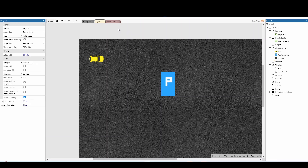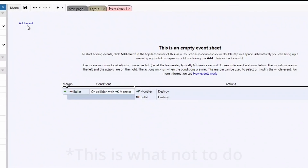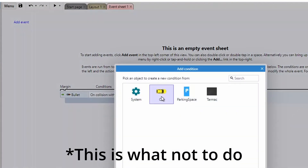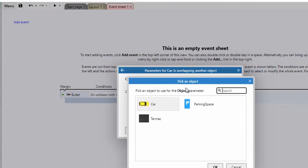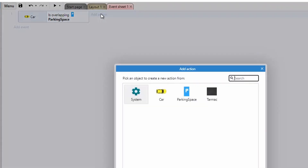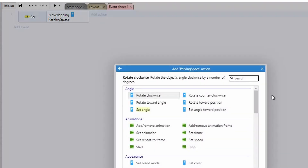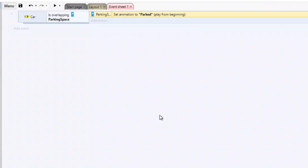When it comes to coding this, we use the event sheet. The easiest way to set this up is by checking if the car is overlapping another object — set that object to be our parking space — and then turn the parking space green. Now some of you are probably already shouting at the screen that this is going to cause some issues and not work the way we want it to, and I'll show you what I mean.